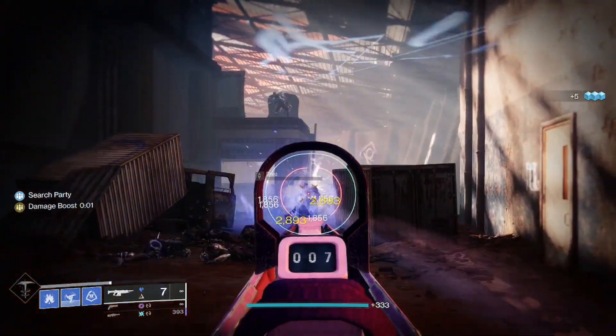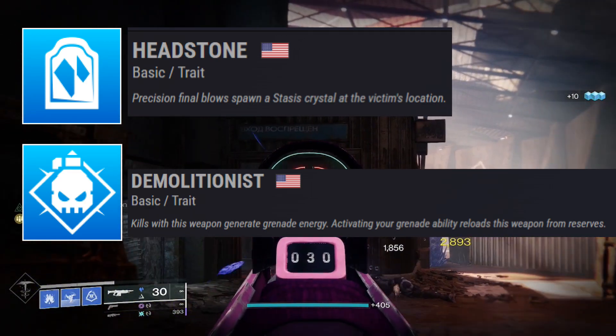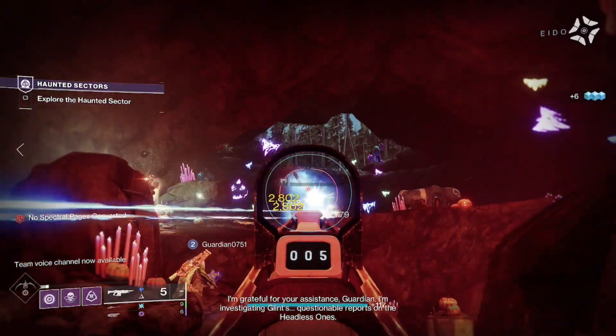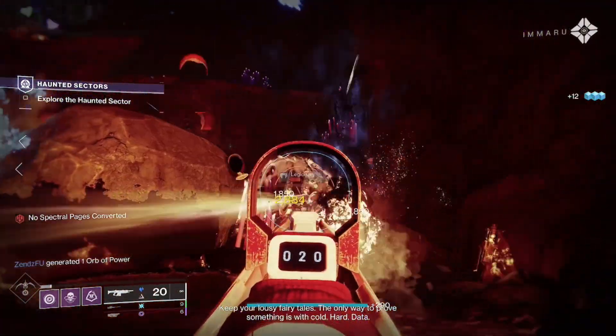For PVE, I would recommend using Headstone and Demolitionist. I think that this would work really, really well in a stasis build, especially when you throw on some of those fragments that cause your crystals to have bigger explosions and higher damage resistance when you're around those. So I would definitely recommend looking out for that build when it comes to PVE.